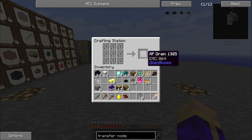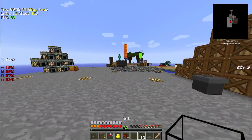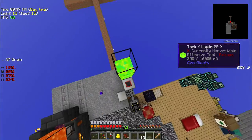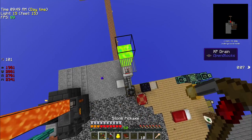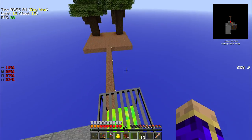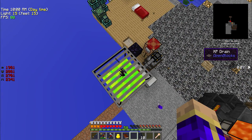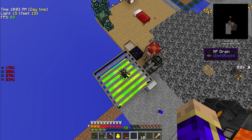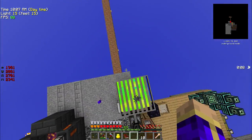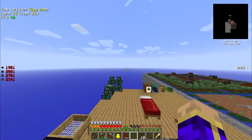A drain is just nine iron bars filling up the pattern — this will make the XP drain from Open Blocks. The reason I want this is I have 60 levels of experience, and from my calculations that should be more than enough to make 12 magic wood. Every point of experience is 20 millibuckets of liquid XP. It doesn't care about levels — it drains point by point.